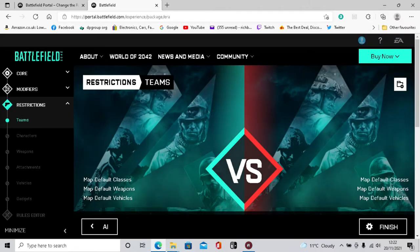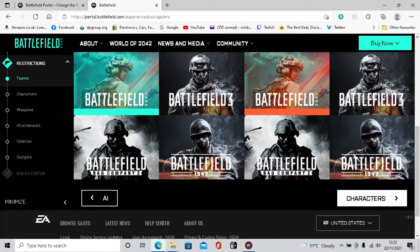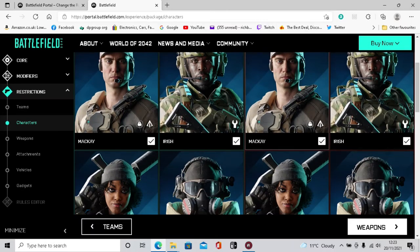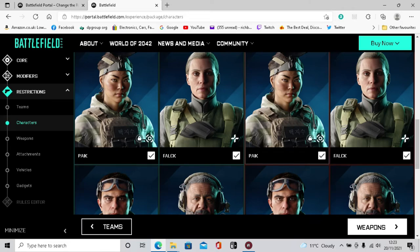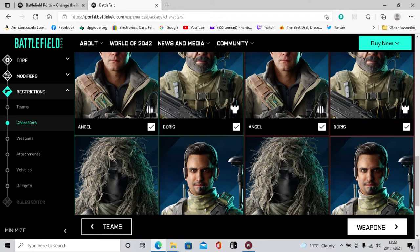The next section is your teams. Team two - the enemy - you can set them as Battlefield 3 teams, 1942 teams, or Battlefield 2042 characters. You can tick or untick the character boxes below - for example, if you just want Boris as your enemy you could untick everyone else and you'd have a full team of 60 AI bots as Boris. But with all ticked it'll be a mixed bunch.